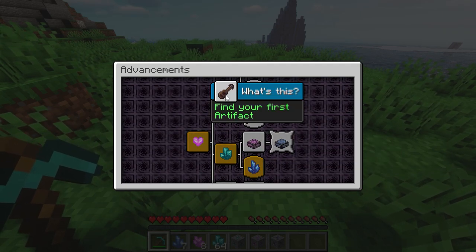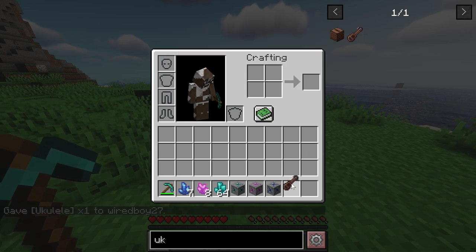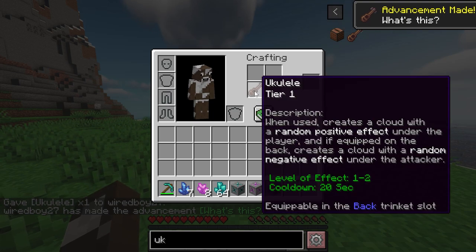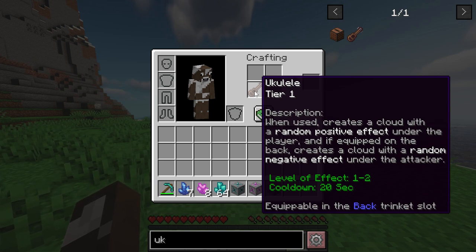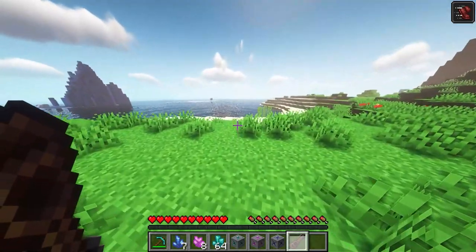The first artifact is the ukulele, which can be found in dungeon loot chests. If we take a look at what it does: when used, it creates a cloud with a random positive effect under the player. If equipped on the back, it creates a cloud with a random negative effect under the attacker. Right-clicking gives a random positive effect — in this case, Speed 2.